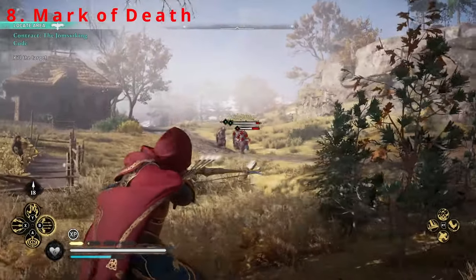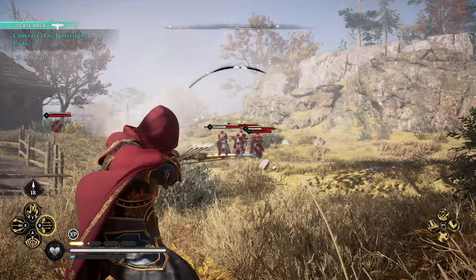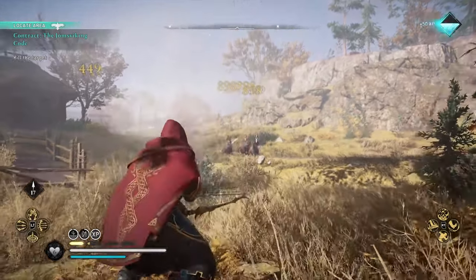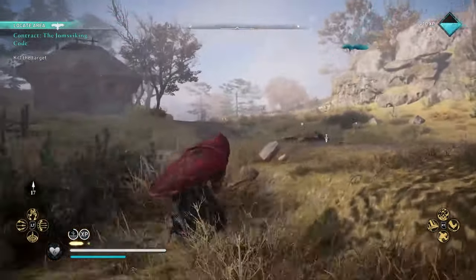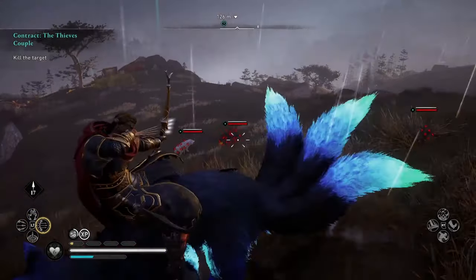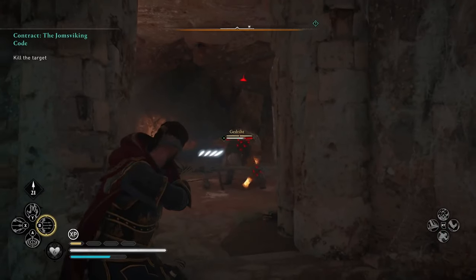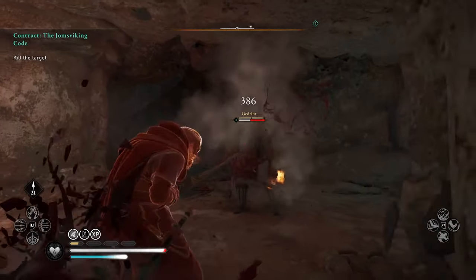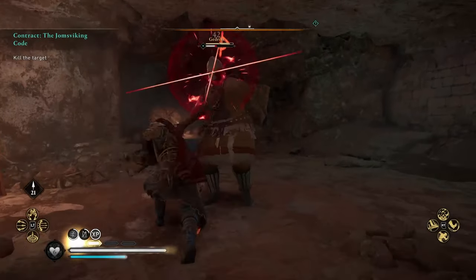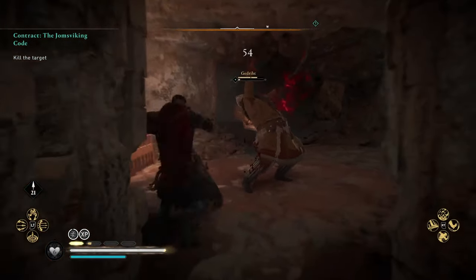Another fantastic bow ability is the Mark of Death. This ability allows Eivor a few seconds to target enemies near and far, and once the timer ends, sends a massive volley of arrows that instantly kills almost anyone Eivor has marked. The upgrade allows you to target even more enemies — another great ability for tackling big groups — but you can also focus every arrow on large enemies as well, wiping out grunts and captains with the utmost ease.